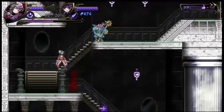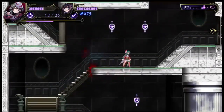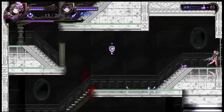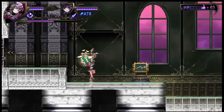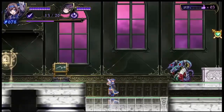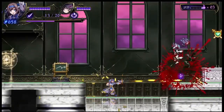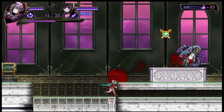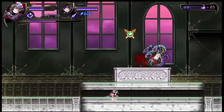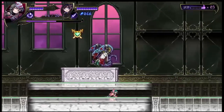Maya is also smaller than Shinobu, which means she can crouch and shimmy through narrow passages her sister simply cannot manage. On the other hand, Shinobu has more health and much more range, but she does less damage and her gun will eventually need to reload — although it should be noted she has infinite ammo, so keep on reloading.